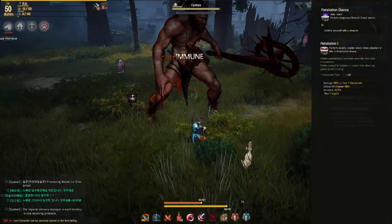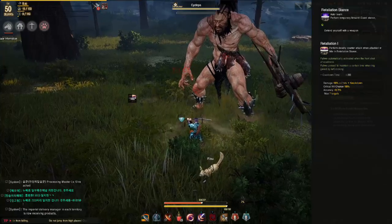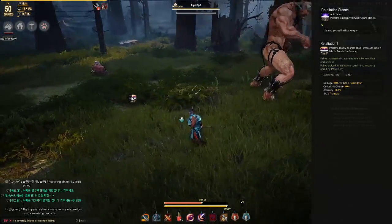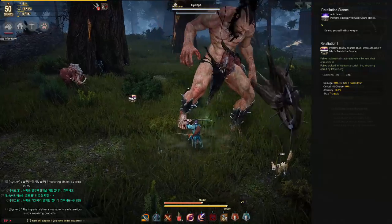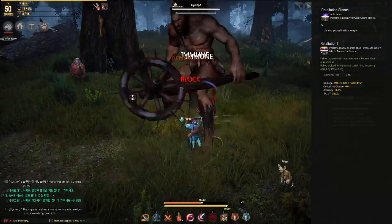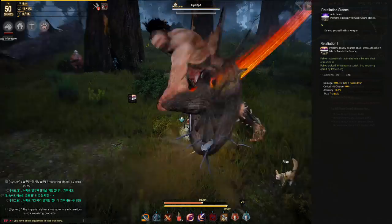Next is Retaliation Stance. Press and hold Q to raise your sword and block incoming attacks. While holding Q, left-click to execute a Counter Slash for damage, or if you are attacked you will auto-counter — though this has a cooldown. The counter has a knockdown component and deals a lot of damage. Blocking attacks with Q drains block durability, which is restored by releasing block over time.